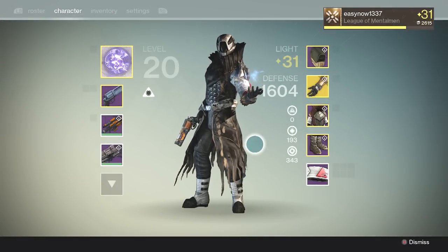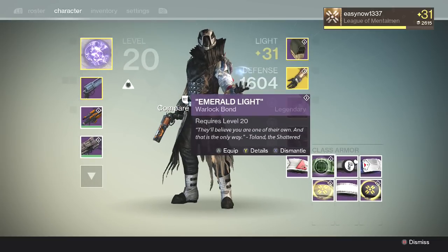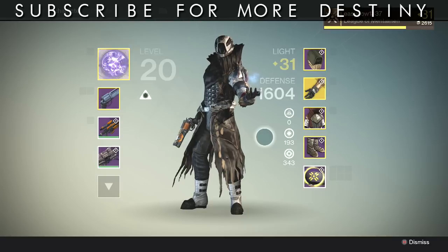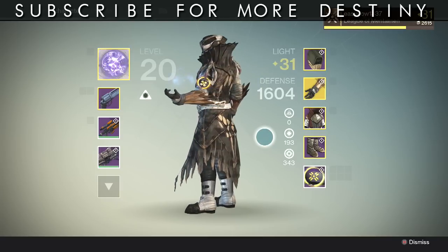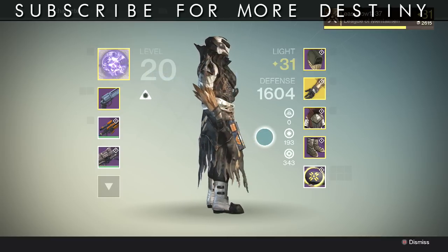Welcome back guardians to another Destiny video. In today's video we're going to be looking at the hidden Dead Orbit shader Revenant. I have worked my arse off to get a Dead Orbit shader — I've put 30 hours, 30 days worth of hours into the game doing strike missions with the sole purpose of trying to get a Dead Orbit shader once I knew they were there.